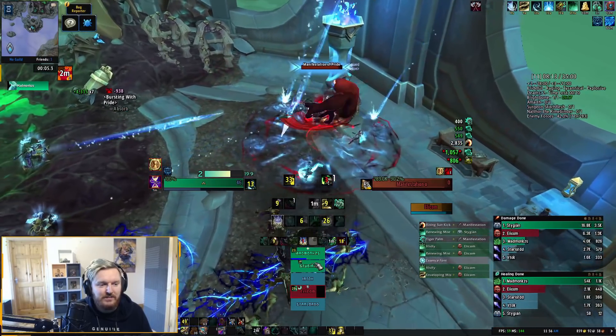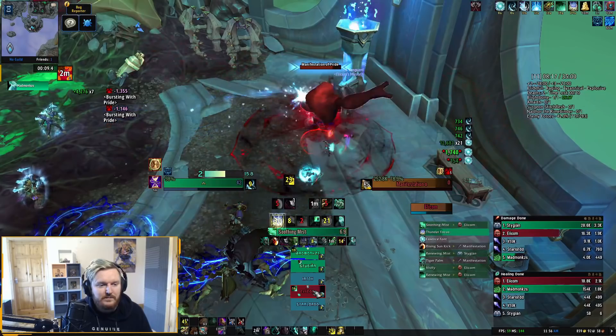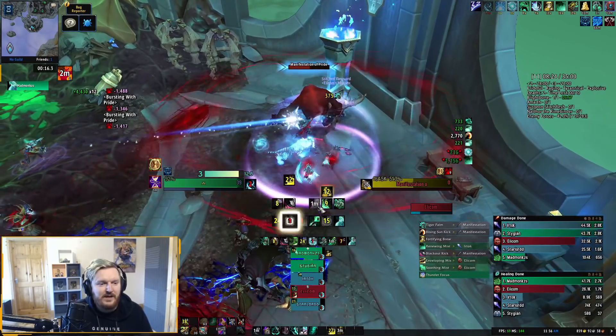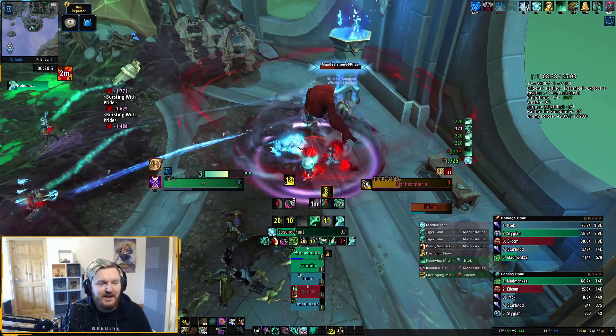It should last the duration of this pull. If I cast Essence Font, it does AoE healing as well. I still have 8 seconds on it. I'm going to stand in it. I'm going to activate Defensive, just to be safe. It expired, but I still have Revival.